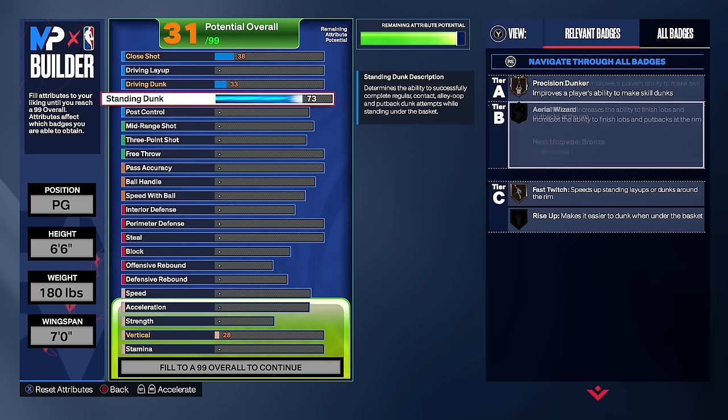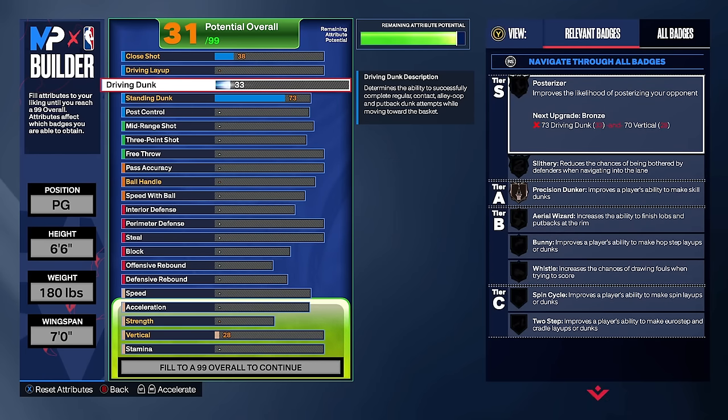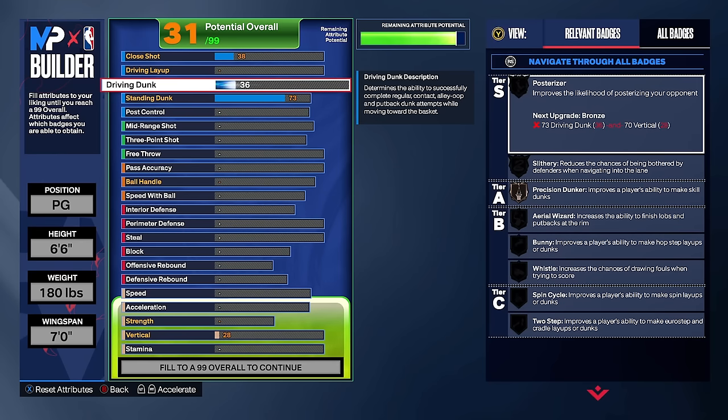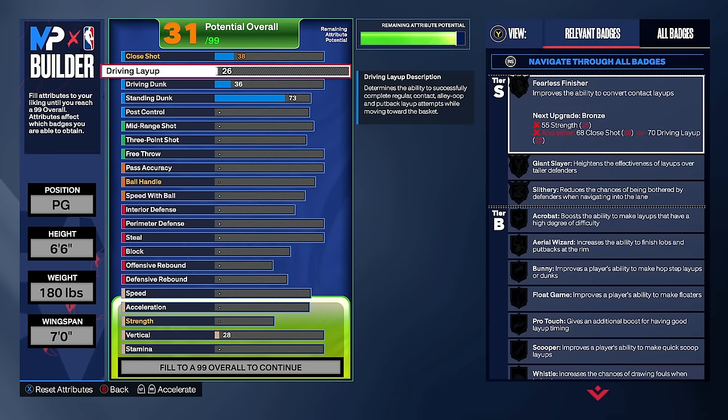Here's a tip a lot of people don't know: you need at least a 36 driving dunk to get those standing dunk animations to trigger almost every time you go into the paint and hold X. A lot of pro-am and professional players found this out while testing builds. If you get your driving dunk to a 36 with a higher standing dunk, those standing dunk animations activate much more often.